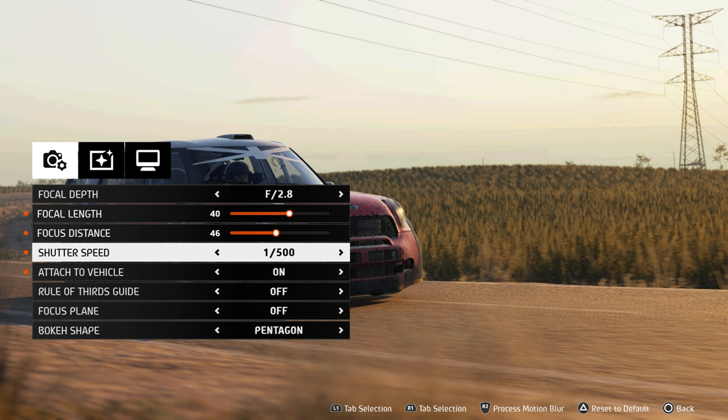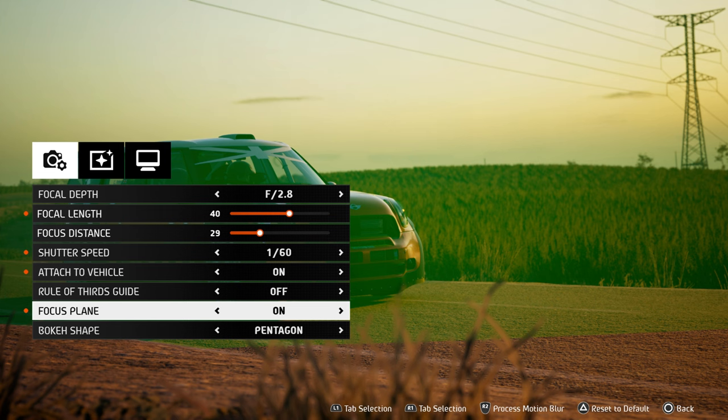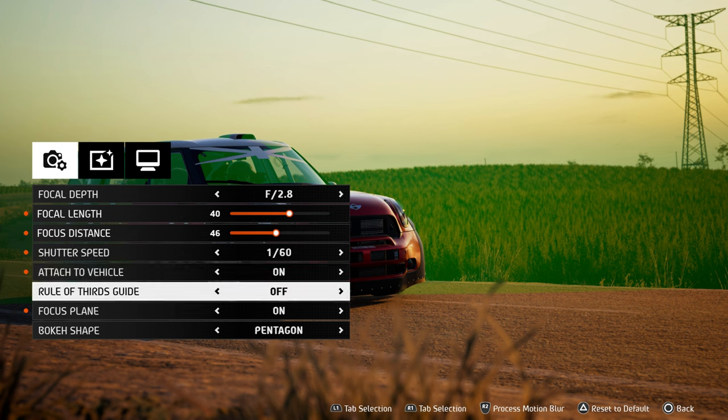Rules of thirds guide is good for people studying photo composition in games — it's a helpful reference for placing your subject, though it's just a reference, not compulsory. Focus plane is used in combination with the focal depth and provides a green plane showing where the focus is in the photo. Always remember to turn it off when you're done, otherwise it will remain in your photo. And lastly, bokeh shape — the bokeh is basically the quality of the background blur effect.